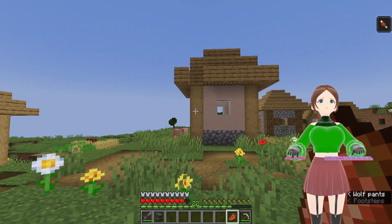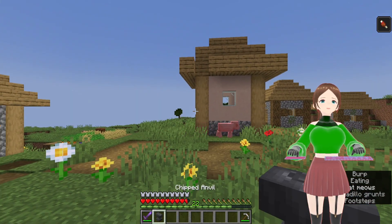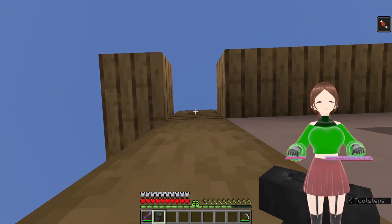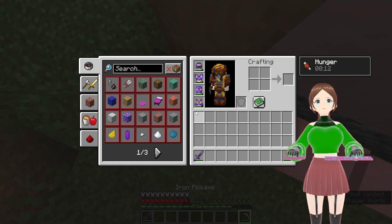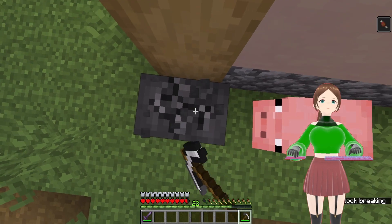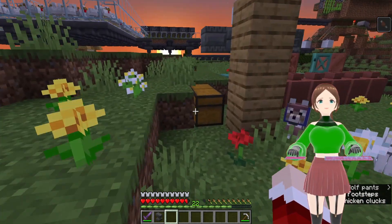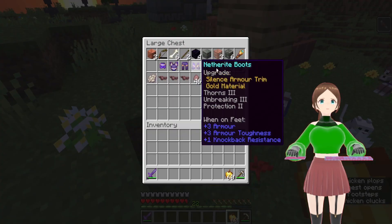Rotten flesh is not a very viable food source, so I wouldn't recommend it normally, but for quickly testing damage it's good for a quick boost. With a full set of netherite armor with Protection 2 on all pieces, that did only half a heart of damage. Which proves without a shadow of a doubt that getting armor is always more viable than not.